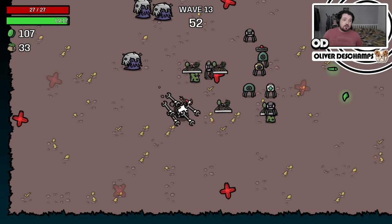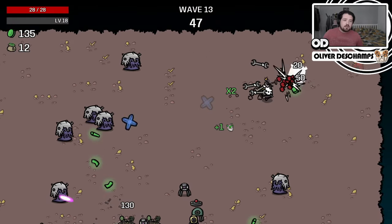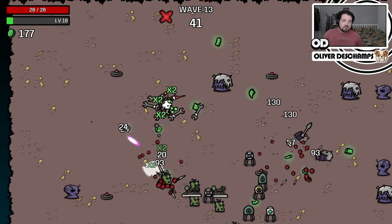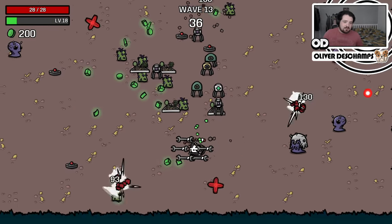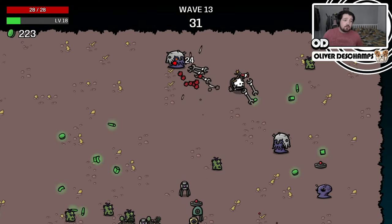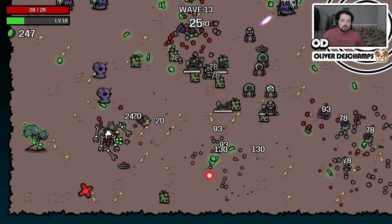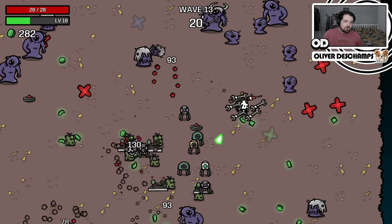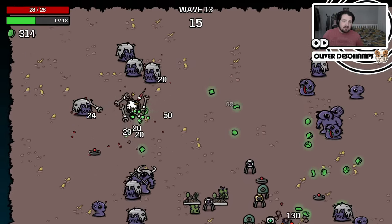Now we should be spawning loads of mines because we've got the level four screwdriver - you see a lot more explosions around. We can trigger mines but they don't damage us, which is fine. The turrets also do shoot the trees, which is good, because at the end of a wave if there's a box on the floor, it'll still give it to us. We just need to make sure the trees are all dead at the end of the wave, or else we end up missing out on good loot.